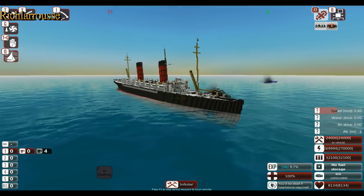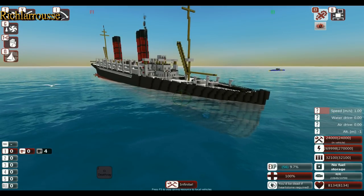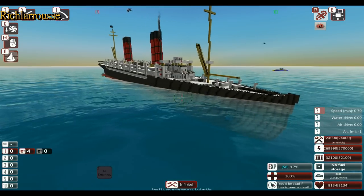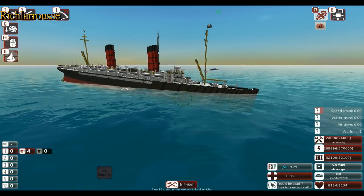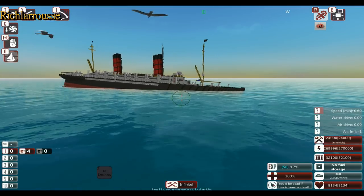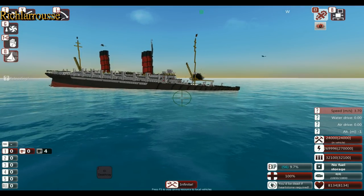And there we go — there's our first blast, and that has knocked out the bow. The Campania did actually sink in real life, but by that time she had been converted to an aircraft carrier, so she didn't look as grand as this. So we've got the bow down and the propellers are just poking out of the water. As per usual we'll move on to the next compartment.